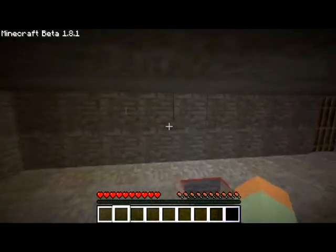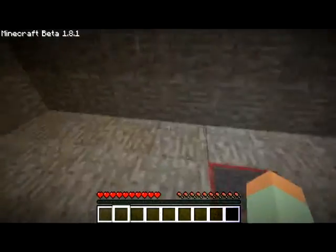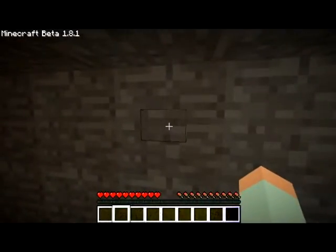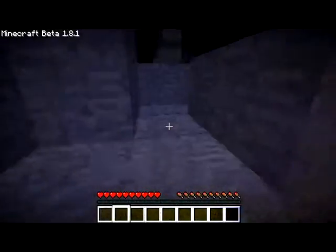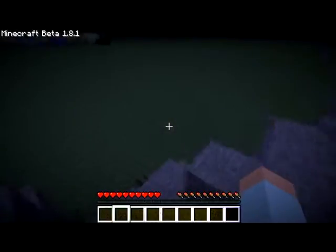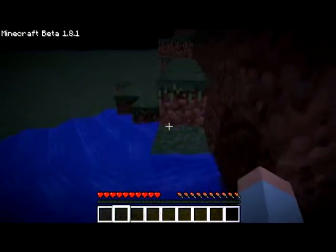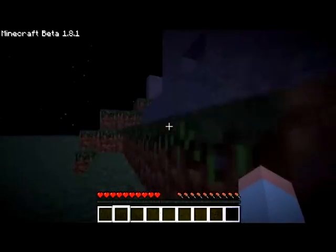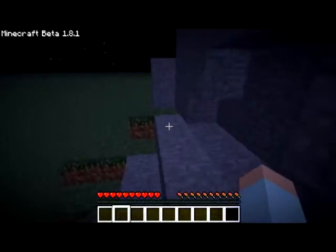Now you're probably thinking people will be able to see that button, but no. Click this button and some water flows out and removes the button, as you will see right here. So that's pretty nice — people will not be able to see where your entrance is and where to place the button.